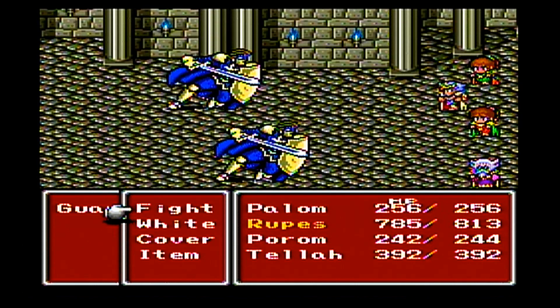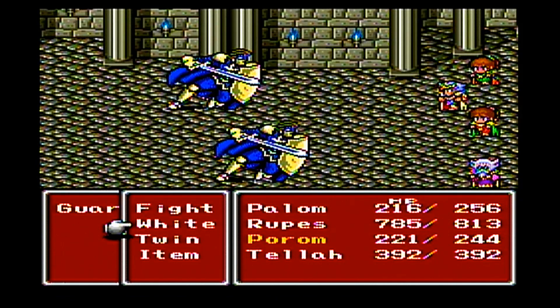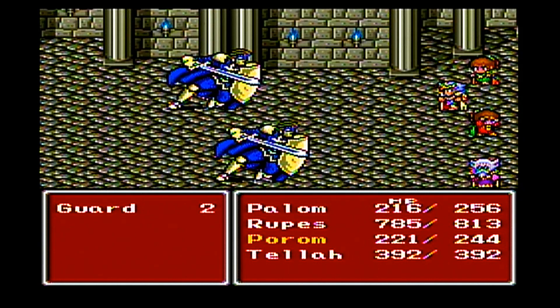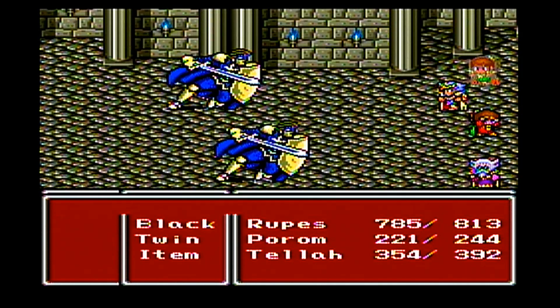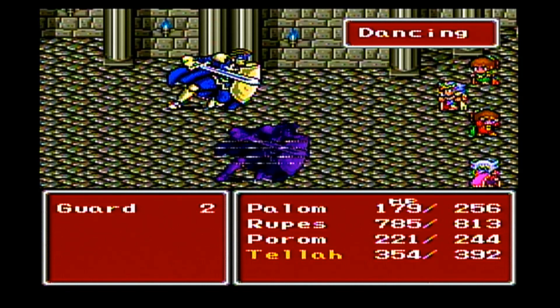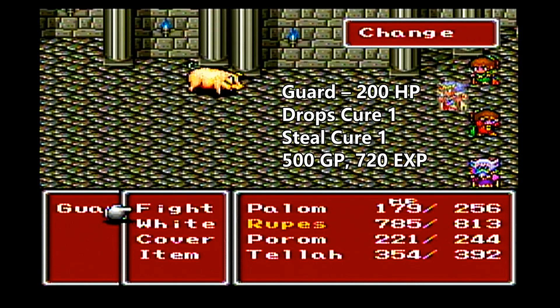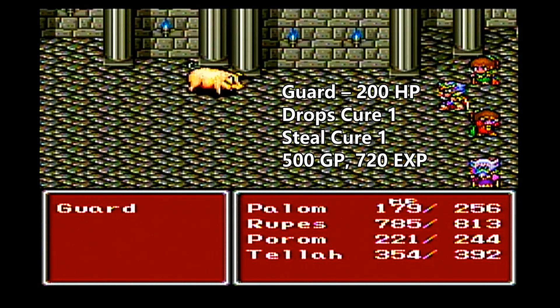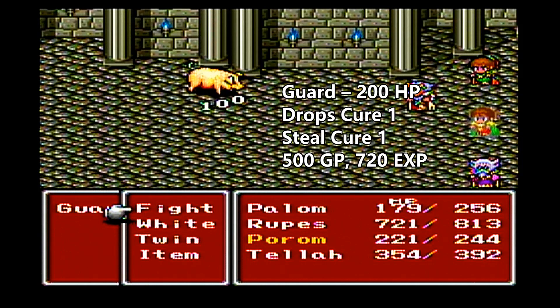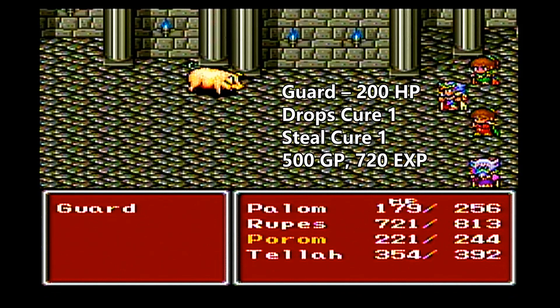These guards are kind of annoying. Because if you attack them, they will counter with a status spell — usually Size. That'll turn the character mini and decrease their defense and attack power. So I just wanted to attack one regularly just to show that off, but luckily whoever we attacked had his spell miss. A good way to deal with these guys is to use that Change Rod we just got, because that casts the Pig spell. We can turn the guard into a pig, and as a pig he can't use those spells anymore — so he can't counter us with Size.